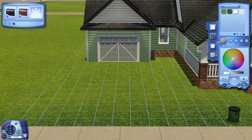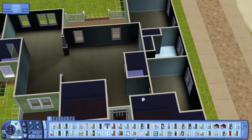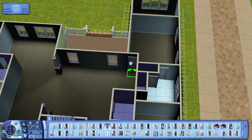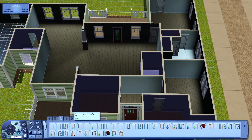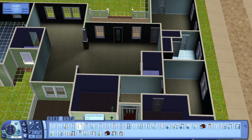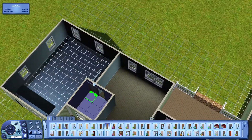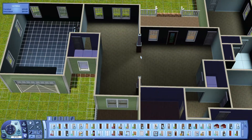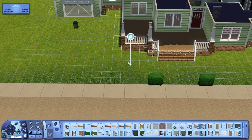I also forgot to put the ladder and diving board on the pool, and forgot to put a grill and stuff on the back patio. It isn't recorded, but I did go back and place everything, and I re-exported the save - which I normally don't do because it takes so long - but I left out way too many things and had to fix it. I also set up the house more for a dog than a cat.